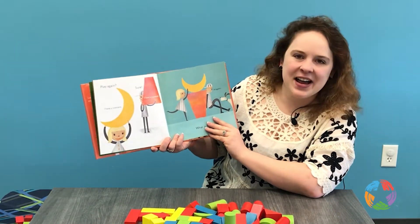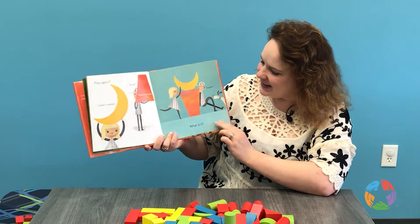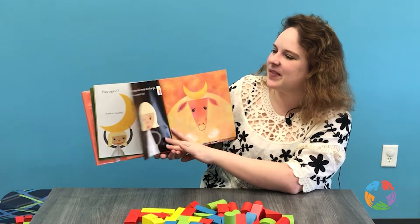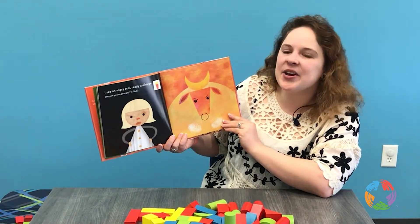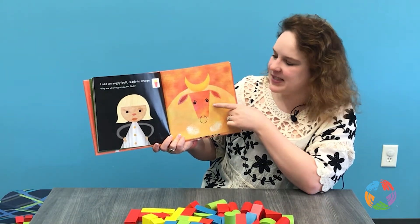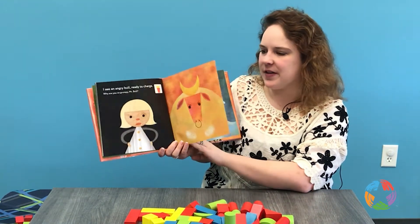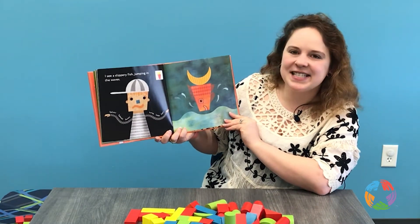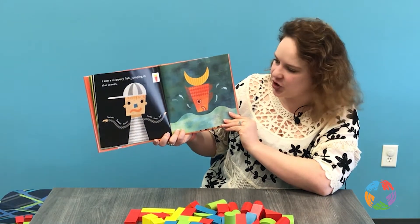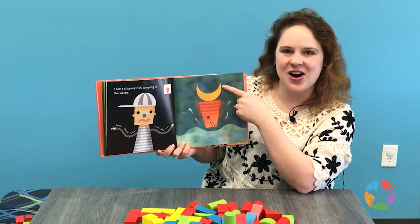I have a crescent and I have a trapezoid. I see an angry bull ready to charge — why are you so grumpy, Mr. Bull? I see a trapezoid here and a crescent on top. And our other friend saw: a slippery fish jumping in the waves. Splish, splash, swish. Jump, little fish. We have our trapezoid here again and our crescent on top.